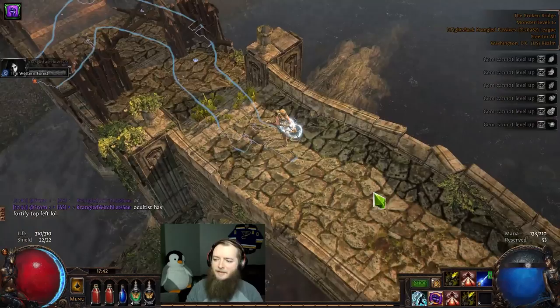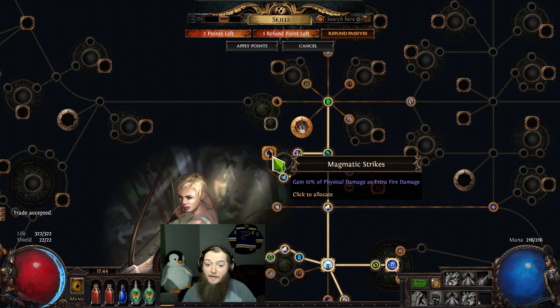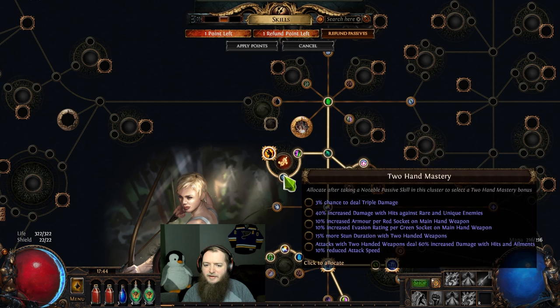15 all-res is tempting but I want the scouting points. Voltaxic has Fortify top left — interesting. Lots of passive points here, I just leveled a bunch — it's scary. Four points. I need Lust for Carnage. Let's see what this is — extra fire, Magmatic Strikes. I have to take that to see it. So this is Magmatic Strikes — is this going to be a fire mastery? No, it is a two-handed mastery. Chance to deal triple damage.